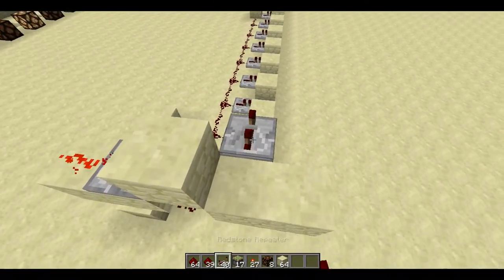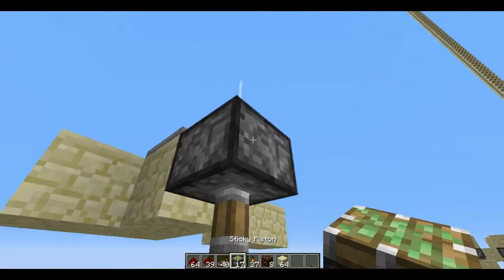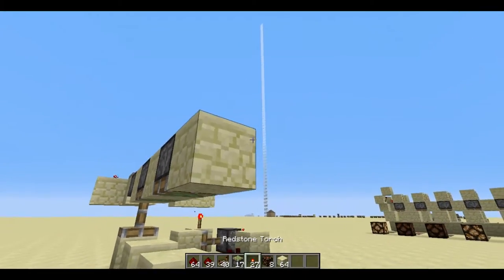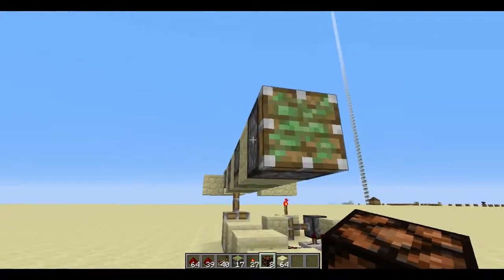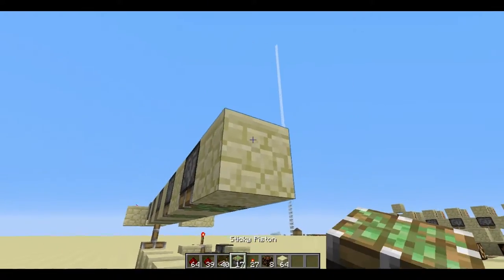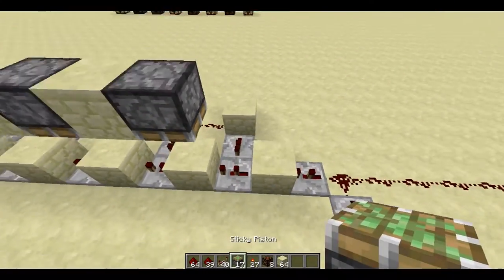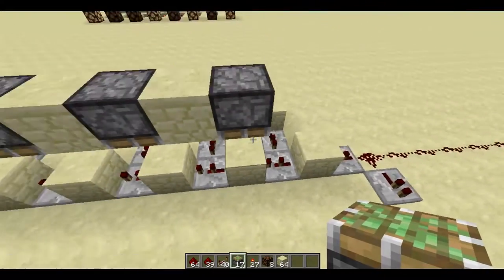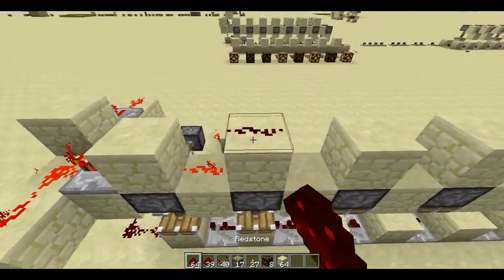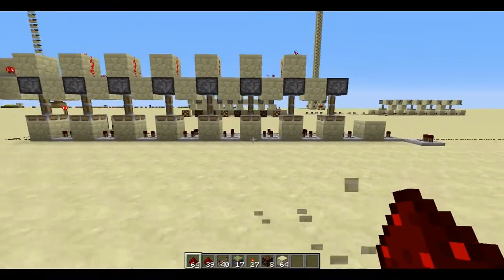Then another repeater on 4 ticks there and 2 pieces of redstone there. Put some repeaters, pistons, and blocks right here — you need 8 pistons to cover all of those blocks. Put those on there, then put blocks on top of the pistons and redstone over the top of that. If you did it right they should all be extended right now.